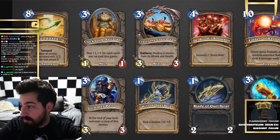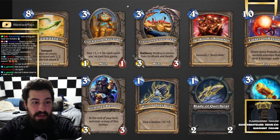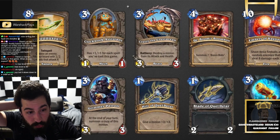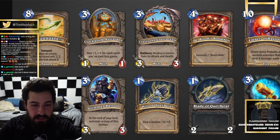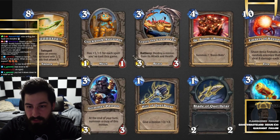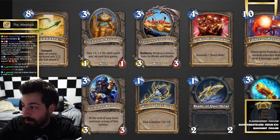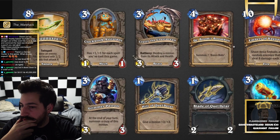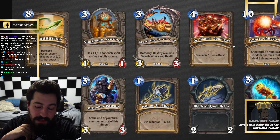Taking a look at some of these: there's an 8-mana Locust Twin spell — choose an enemy, fill your board with 2/2 Locusts that attack it. You have a Clockwork Assistant that gets +1/+1 for each spell you've cast this game, so obviously a grower not a shower. Crusty the Crustacean — these don't even look like real cards — 3-mana 3/3 battlecry: destroy a minion, gain its attack and health. Then 4-mana: summon 7 Boom Bots. 10-mana Embers of Ragnaros: shoot 3 fireballs at random enemies that deal 8 damage each.